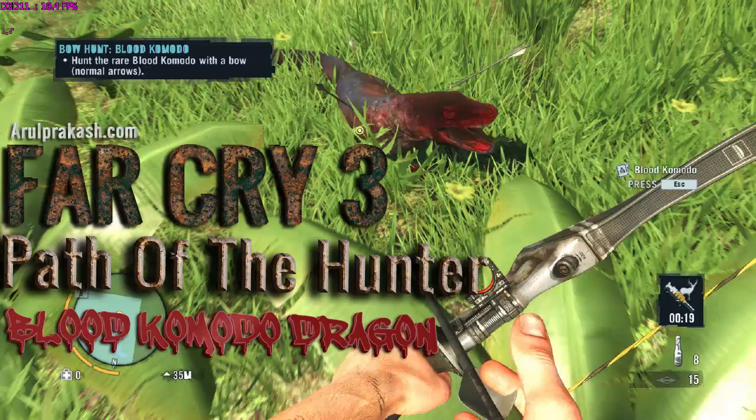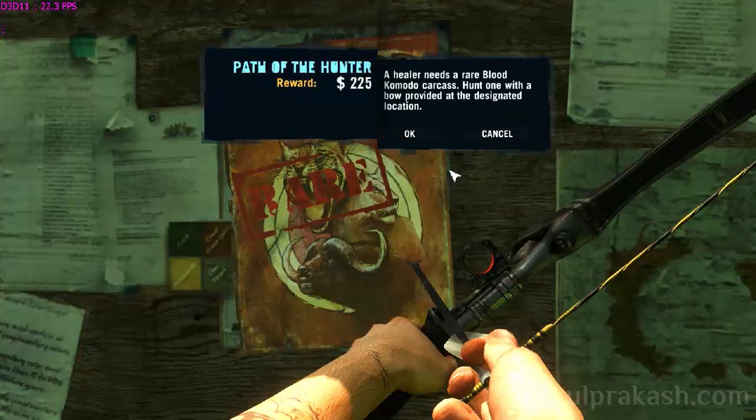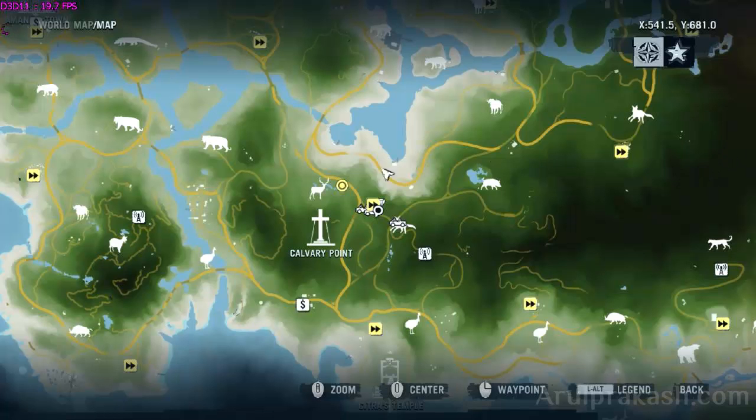Hi guys, welcome to the Path of the Hunter gameplay series from Far Cry 3. Blood Commodore Dragon is the animal we are after in this Path of the Hunter mission. This is the waypoint on the map.